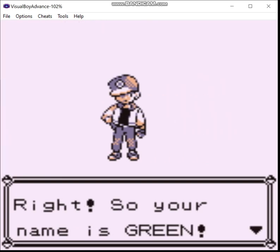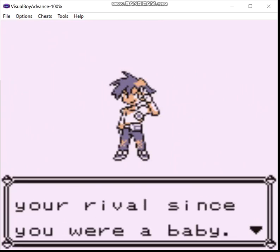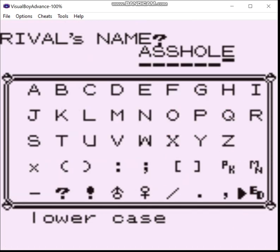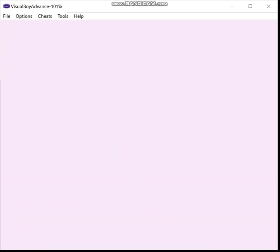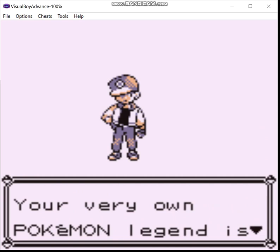This is going to be the green team, so we're going with Green as the player name. As for the rival name — we all did this at some point in our Pokemon careers, don't judge me. This is why they took away your ability to name the rivals, by the way — it's because people kept doing this in the first two generations.